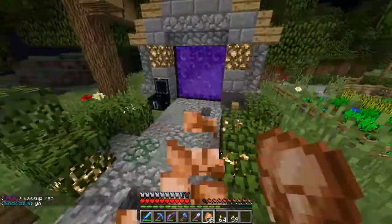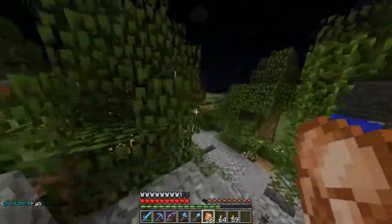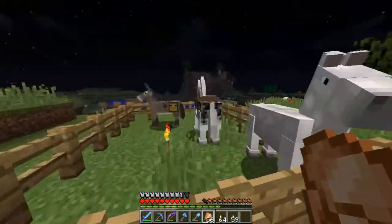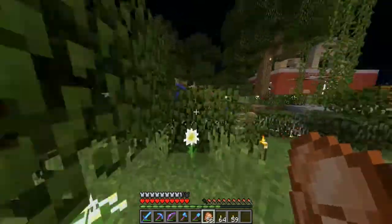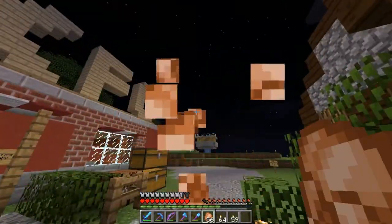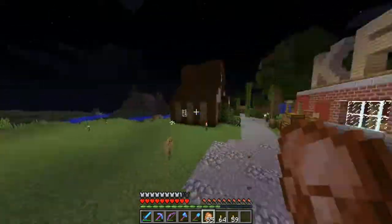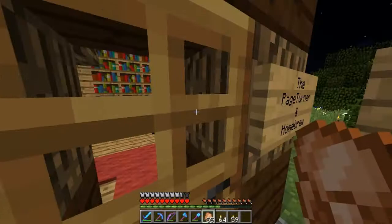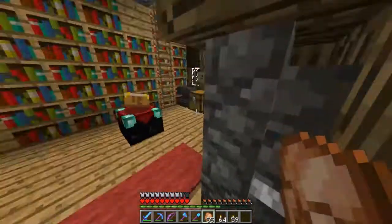Today we're gonna be doing something pretty cool. We got DoggyDog on the server right now — he's on Vault. We have all of our horses over here. Something we're gonna be doing in this episode: we are going to be building a mage slash alchemist slash watch slash wizard tower. I also wanna show you guys the renovations that have been made to the Page Turner, so let's check that out real fast.